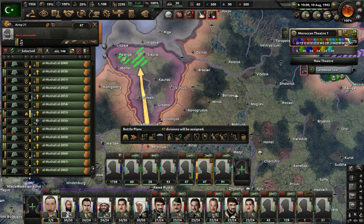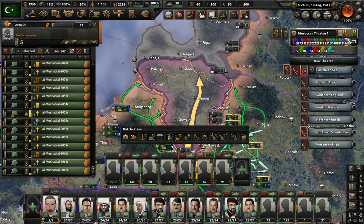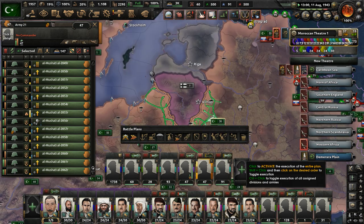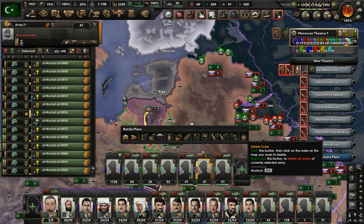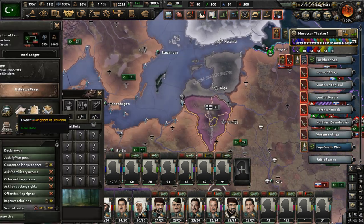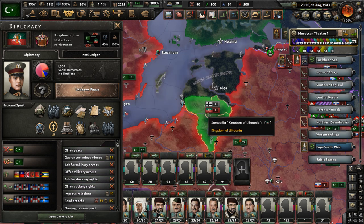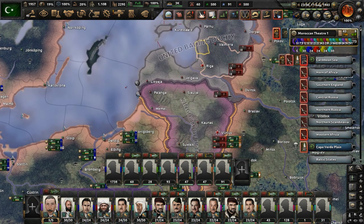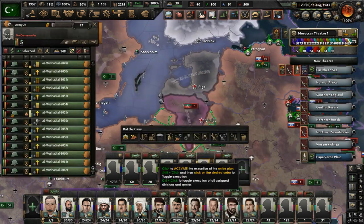It should be easier than White Ruthenia. Let's declare war on both Lithuania and the Baltic Duchy at the same time — it won't matter too much. We have 47 divisions and should be able to fight both with that one group. I think I already had war goals against them but just didn't use them.